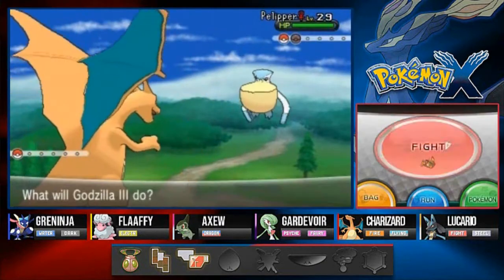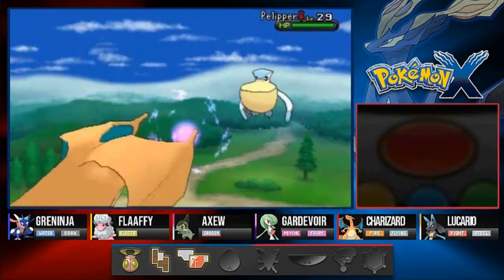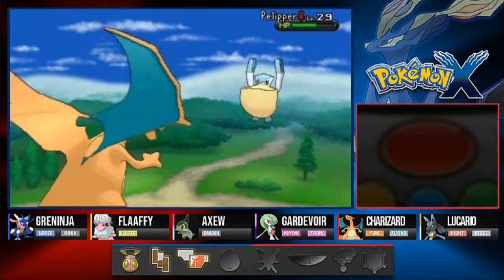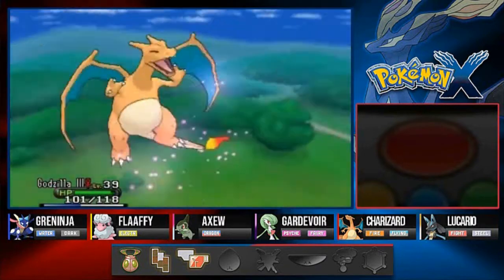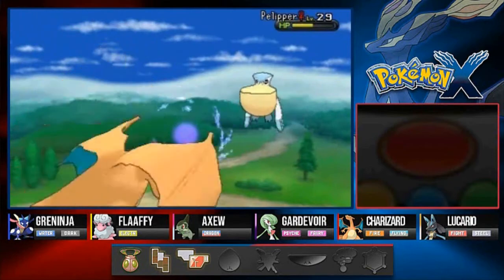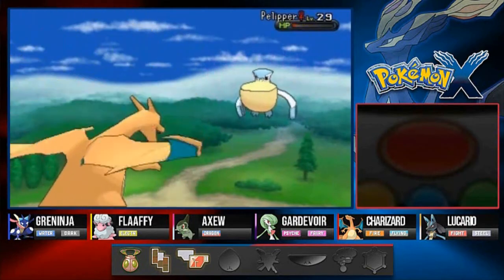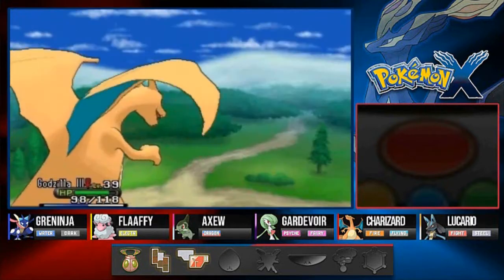Bam, look at that, our first sky battle and we're kicking ass. Here she comes out with a Pelipper — this is going to be a difficult one because Pelipper is a water type Pokemon, so we're gonna Dragon Rage it all the way. I thought it was going to hit me with a water type attack but that ain't the case. Pelipper has been defeated!